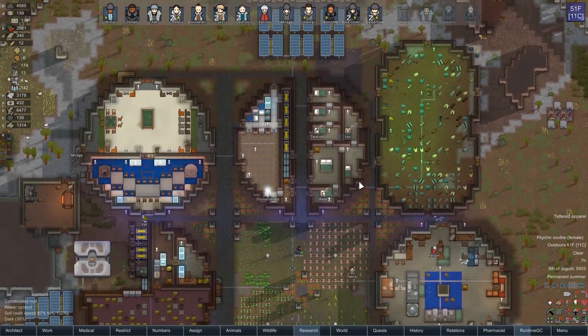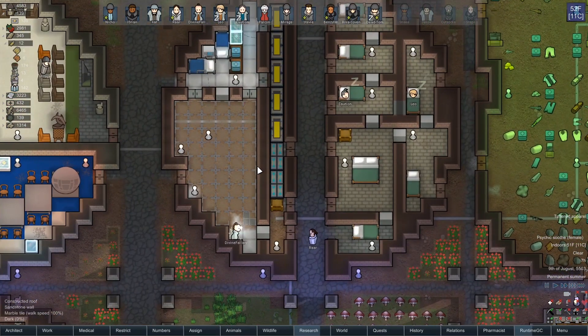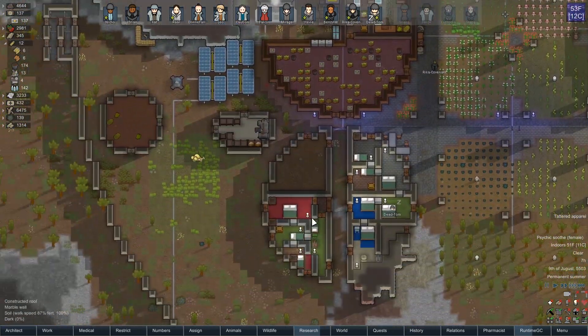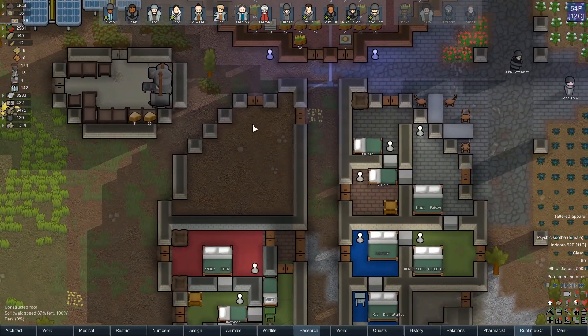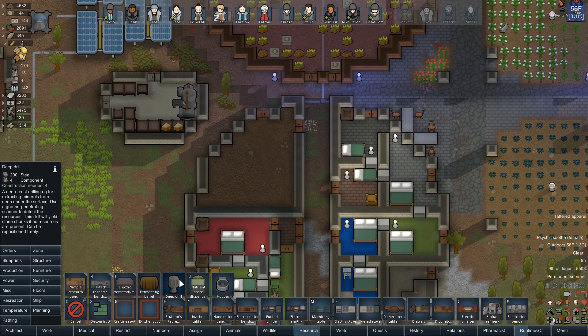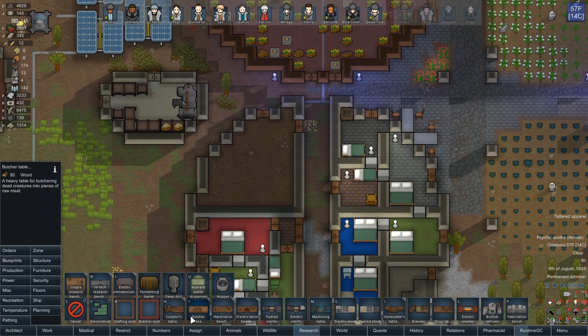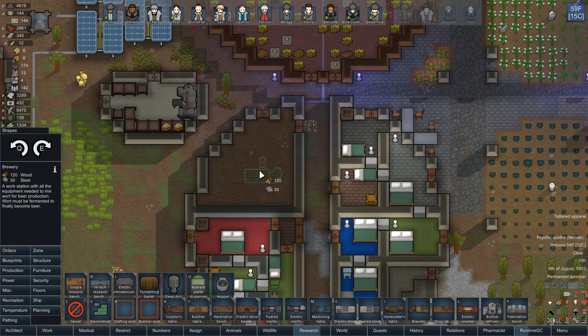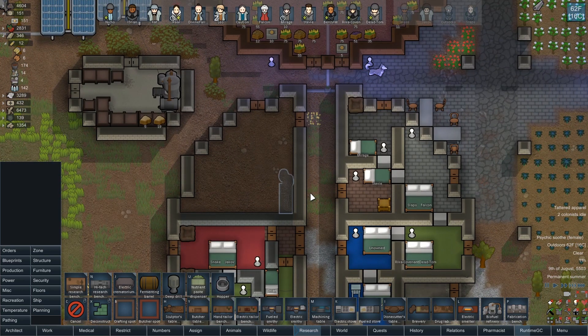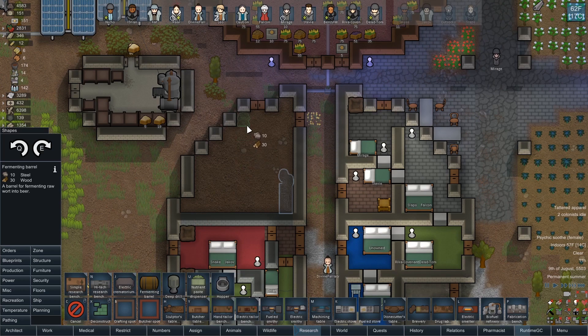Now that we've got this kind of started and these beds moved, we were also doing this in order to start a brewing operation. So let's go to production and let's start with — where is it — a brewery, which we will put right there. And we're also going to want to put some fermenting barrels in.